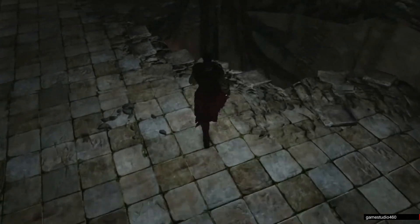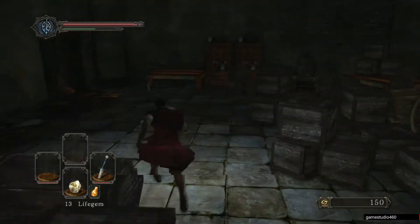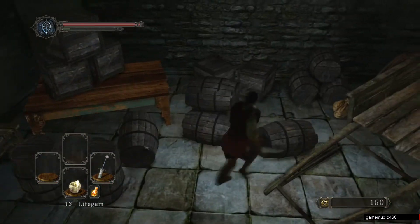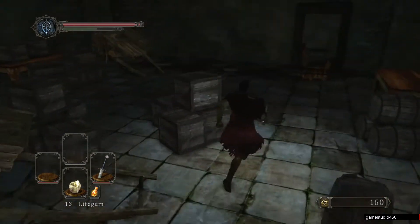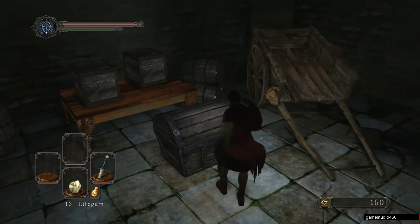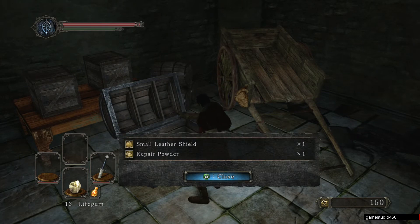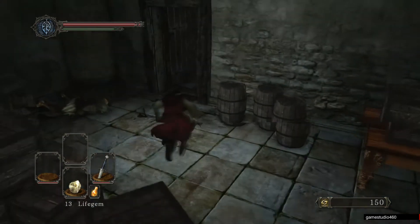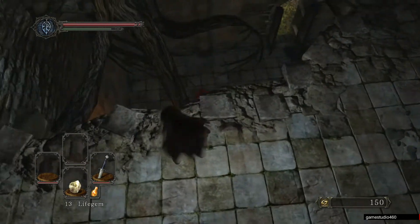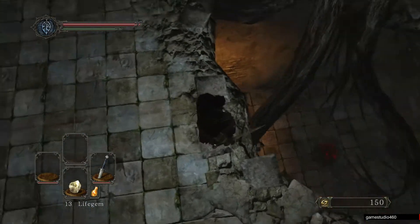So if you don't know already, the white sign soapstones in this game are on a time limit now. That's why there's a small and larger one — the larger one will obviously give you more time, and the smaller one will give you less time for the summons, instead of just staying forever. I guess the good thing about this is it will stop people from ganking on invaders, so that's kind of nice, but it's also kind of lame in some ways.